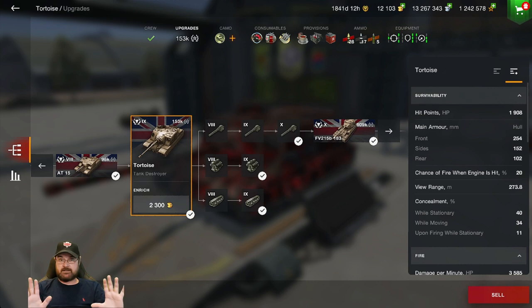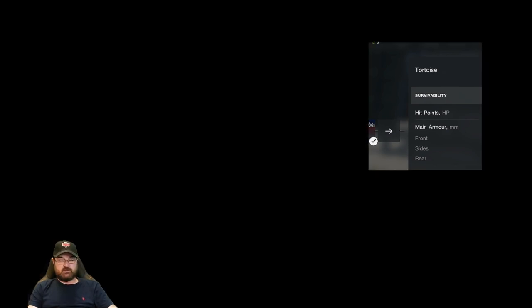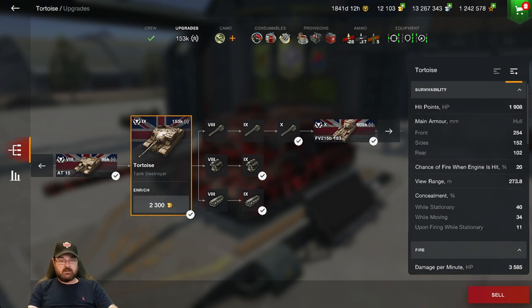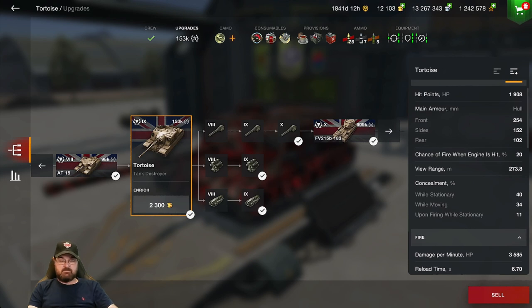It doesn't have a turret so there's no turret armor. Frontally it's got 254 millimeters of armor, on the side 152, and on the rear 102 — so frontally this thing is a bit of a beast. View range is only 273, which is normal because it is a TD. Concealment: it's a big massive TD so it's only 40% stationary, 34% moving, and 11% when firing.